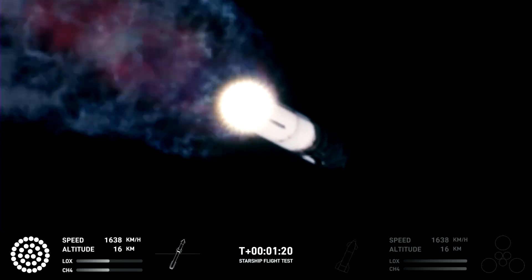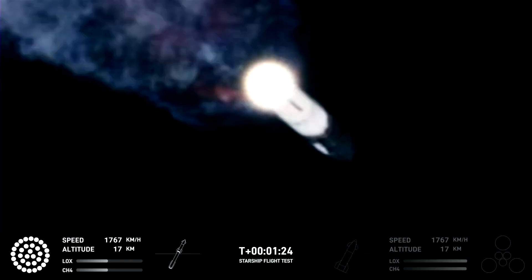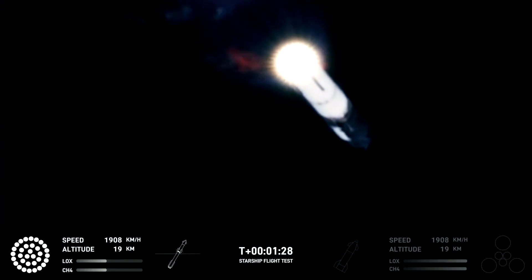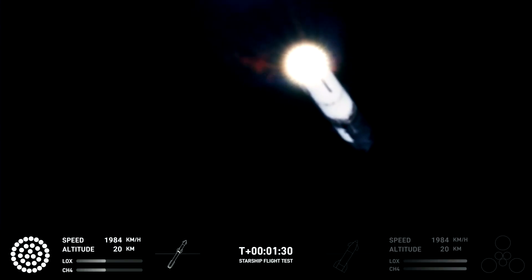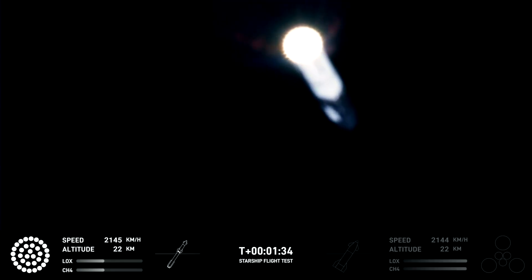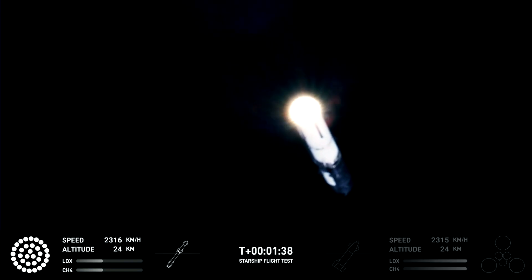That call out tells us Starship is through the period of greatest stress on the way to space. Now the next major event is hot staging in just over 90 seconds from now. To get ready, the booster will shut down all but three of the Raptor engines. Clamps holding the two stages together will release, and Starship's second stage will ignite its engines. Starship will then separate from the Super Heavy booster and head to space.